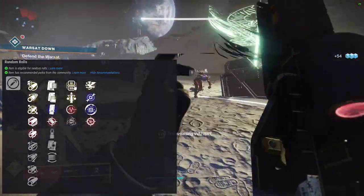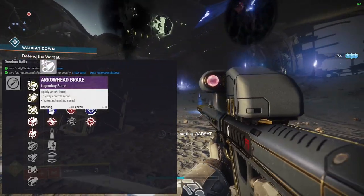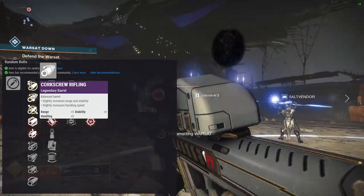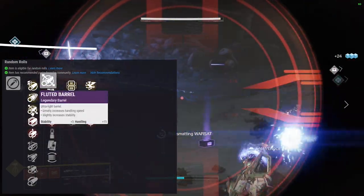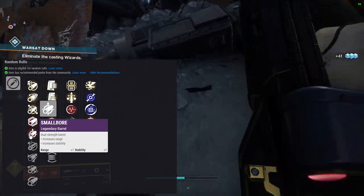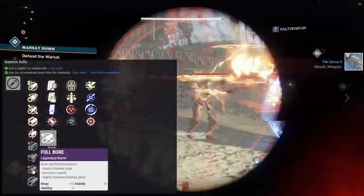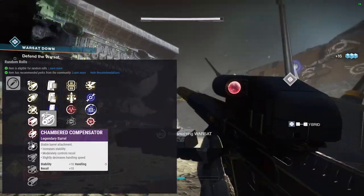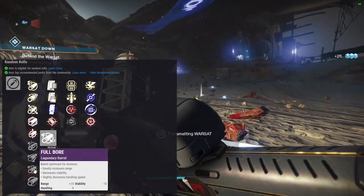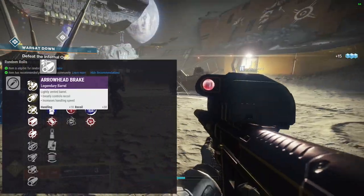Let's go down the barrels. Arrowhead break gives you increased handling and decreases recoil — solid choice. Corkscrew gives you range, handling, and stability. Fluted barrel gives you stability and handling. Polygonal rifling gives some stability. Smallbore gives some range and stability. Chamber compensator gives stability and recoil but you lose handling. Extended barrel gives range and recoil but you lose handling. Full bore gives range but you lose stability and handling. Hammer-forged rifling gives just some range.